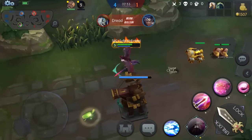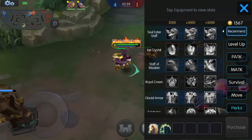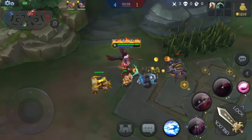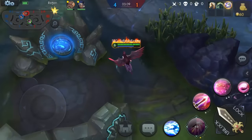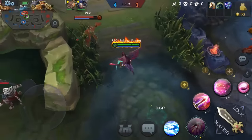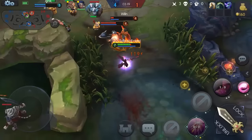I'm not sure if the item to do it is in the recommended build - there's the Royal Crown right there. If you know what that is, that lets you get a fourth level ultimate which makes you really really powerful even late game, because everybody's stuff is increasing throughout the game. Let's see what kind of stay-in-game she's got.